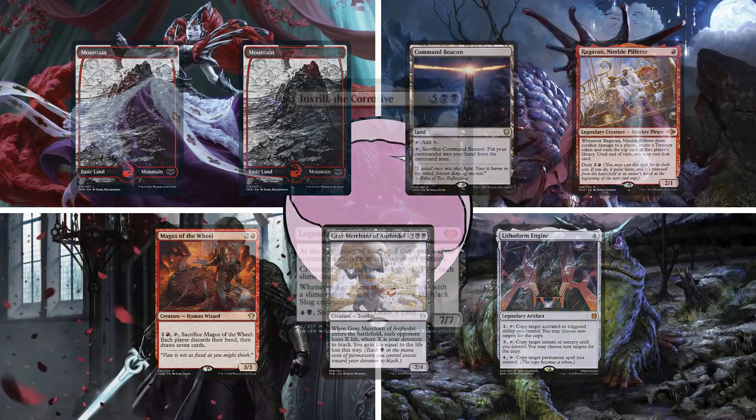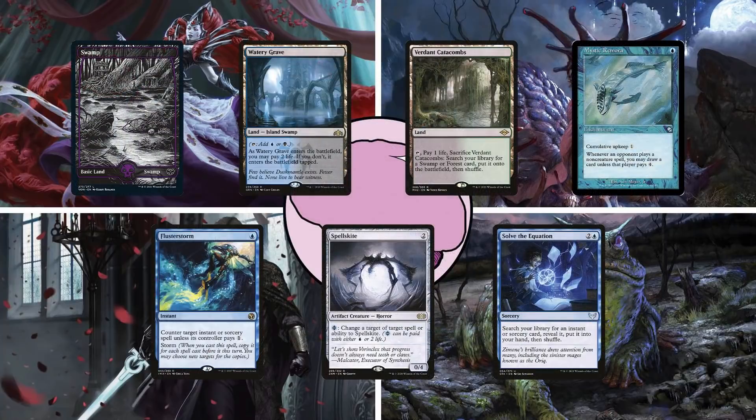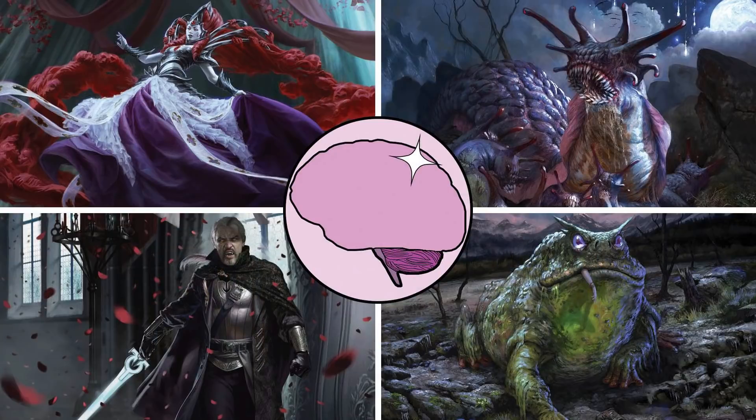Our fourth player today is Cody on Toxrill the Corrosive. This is a demure control deck that uses interaction to stall the game until he can land a bomb of a commander and turn it into a slugfest. His opening hand has a Swamp, Watery Grave, Verdant Catacombs, Mystic Remora, Flusterstorm, Spellskite, and Solve the Equation. I hope you're excited to see these new commanders in action — go ahead and leave us a comment on who you hope will take home the victory. While you're down there, give us a like and subscribe so you don't miss our weekly uploads.